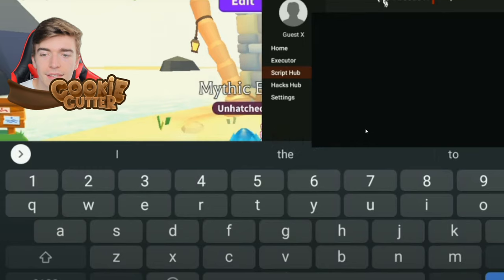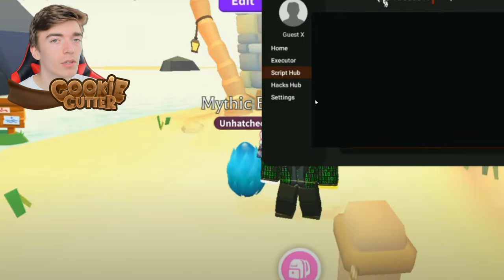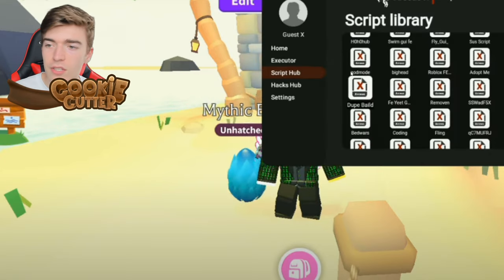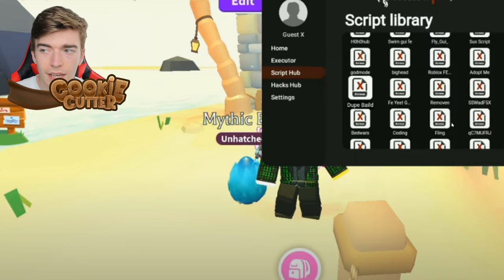What they're pulling up right now is literally some type of hacking thing. This shows scripts, hacks and stuff. Please note that this is illegal — I really wouldn't recommend doing this, you get banned and stuff. These are all of his scripts. You can do something called duplicate coding, bed wars, god mode, big head — there's a whole category called Adopt Me. You can fling people, so there's a bunch of strange things in here.